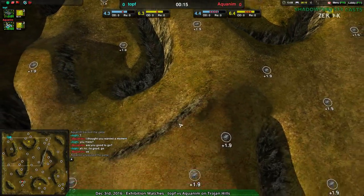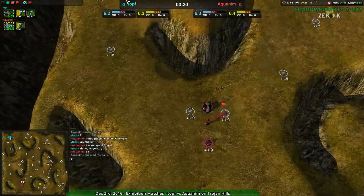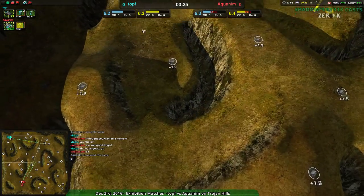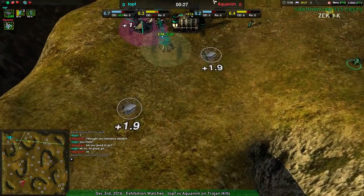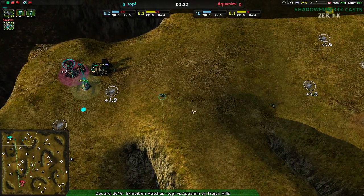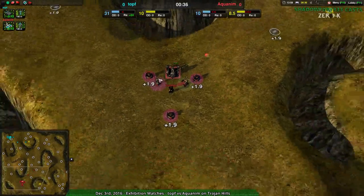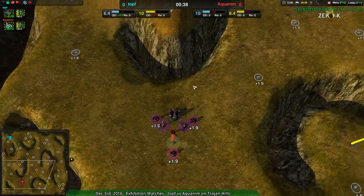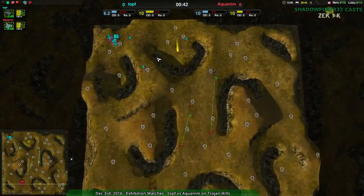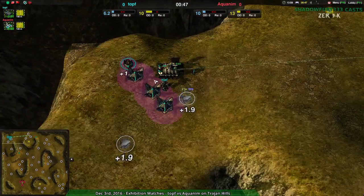Trojan Hills is my favorite map because it's all cliffs and rolling hills — not just cliffs, but rolling hills and cliffs that limit cliff movement in a unique way. Anyway, cloakkeepers vs shield is the classic matchup, although on this map you can kind of go vehicles.